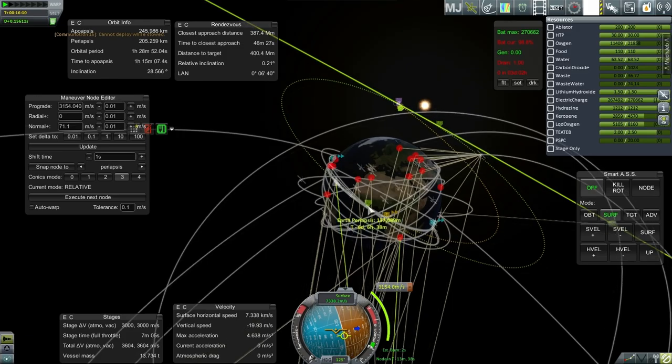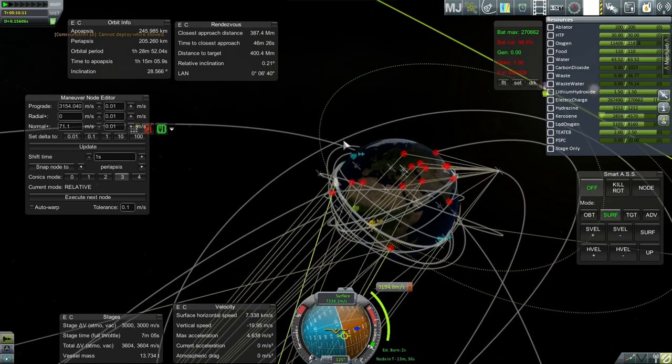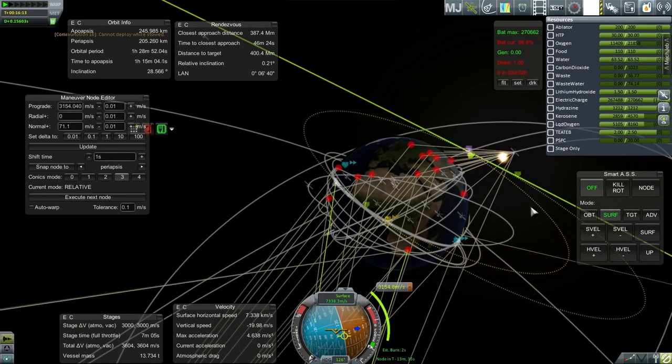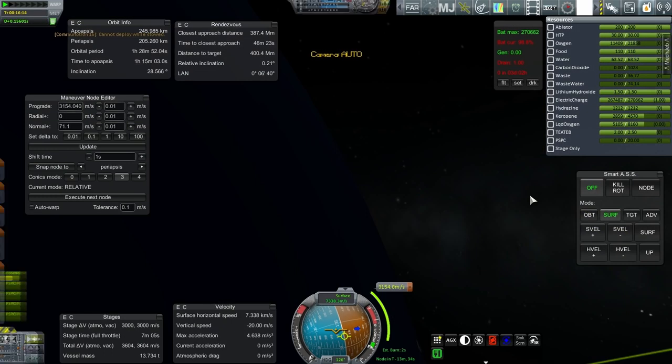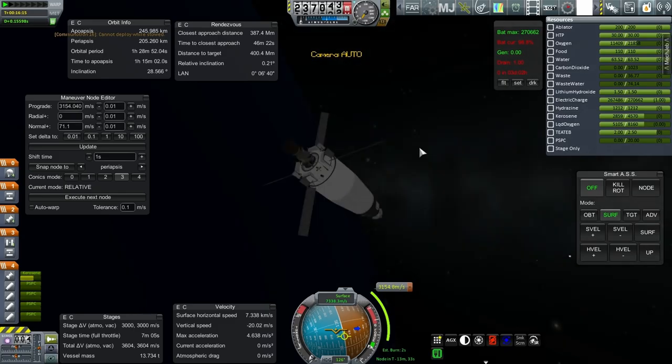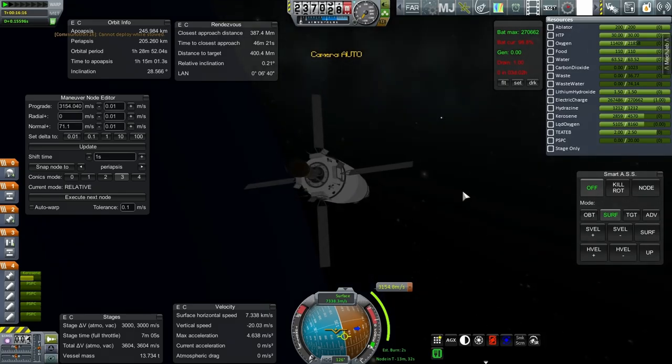All the problems will be on the Earth side where we have to airbrake and do all that sort of thing. Airbrake first — I think we're going to have to airbrake first and then go around again to re-enter. So that is the plan. 3,154.8 meters per second, and we'll see how that goes. Obviously going to have to do some fine tuning during the burn.